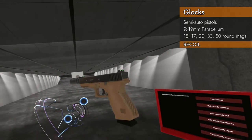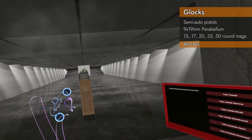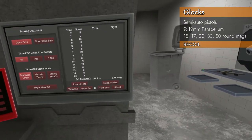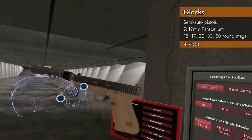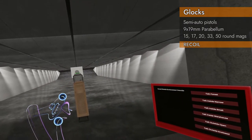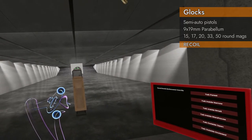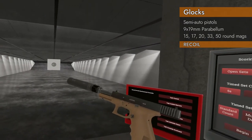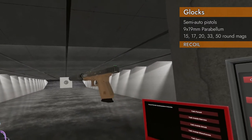Recoil test with the G19 with the compensator — kept everything in the black, scoring 8.78. Nice grouping, everything looking good. Since the G19 comes with its own suppressor, I thought it fitting to test it. G19 with the suppressor — 8.88. This is a very good suppressor; usually suppressors don't have that good of an impact.